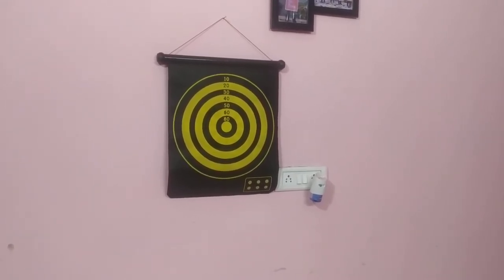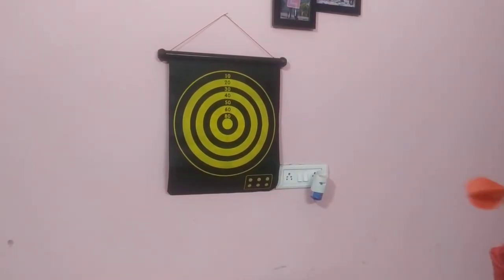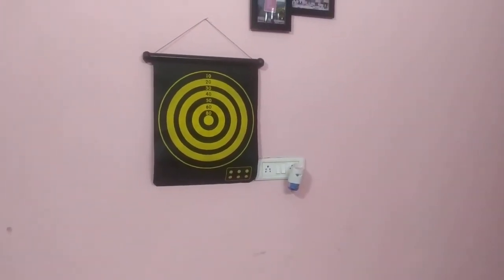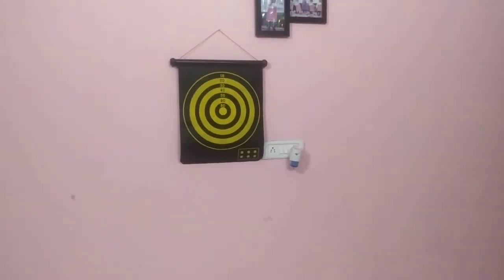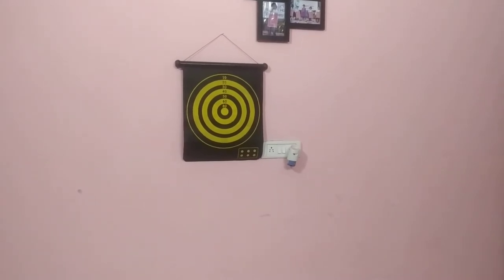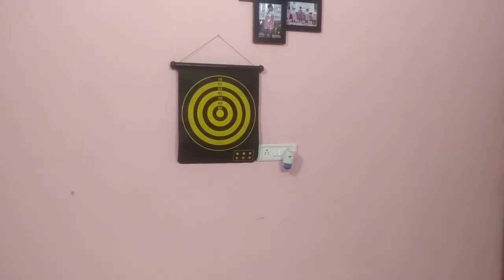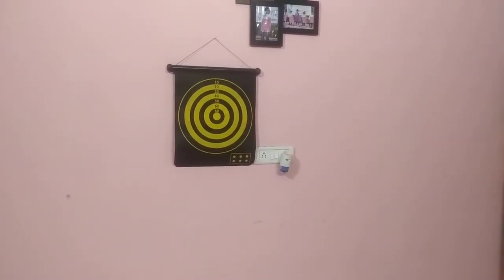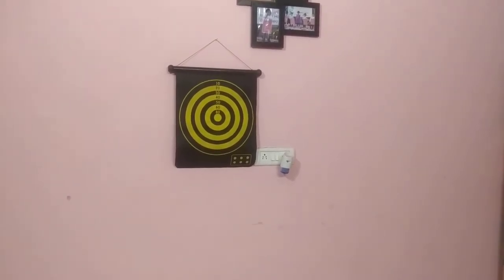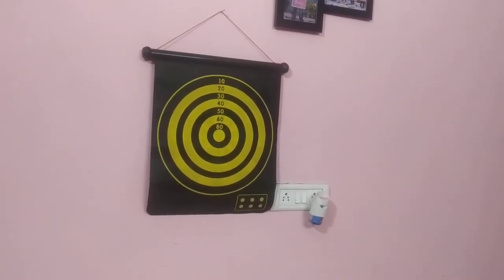Now I can do the red ones. There are one, two red darts. Let's start. Let's see. Zero again. Zero again. It's okay, let's try again — it's the last one. Let's see how many points I get. Zero again. One Shika, you've got to pull up your score. It's still zero.